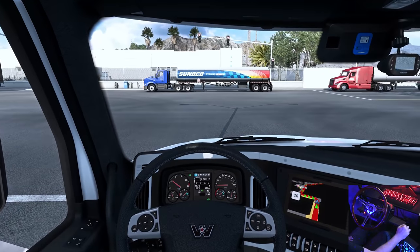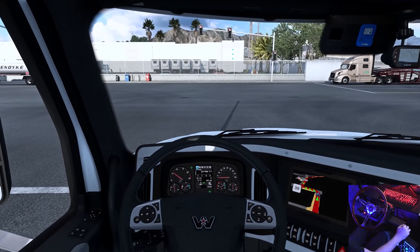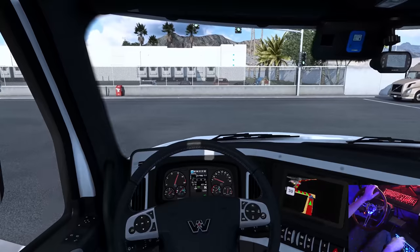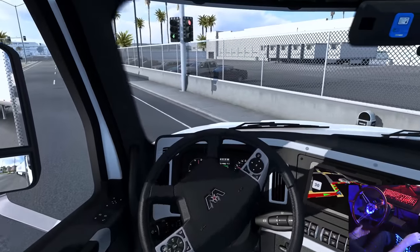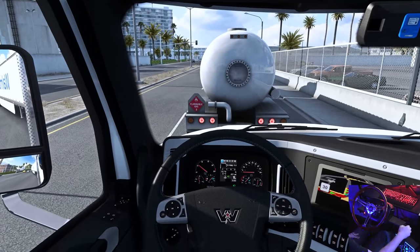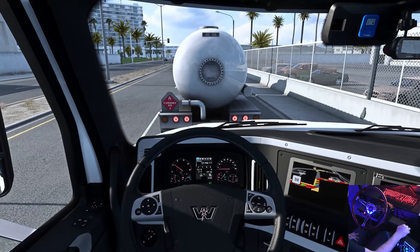Also tomorrow we have a junk removal service coming to clean up basically all the crap that was left at this house when we bought it. There's like a bunch of yard waste out in the backyard, there's a derelict refrigerator that was left in the garage, all the boxes and stuff from the move. That's one thing that's always annoying, right? It's all the boxes you got to deal with. And look at these lights — they look really good on that truck in front of us. Although he's really blocking us here and we have to get over to the right.